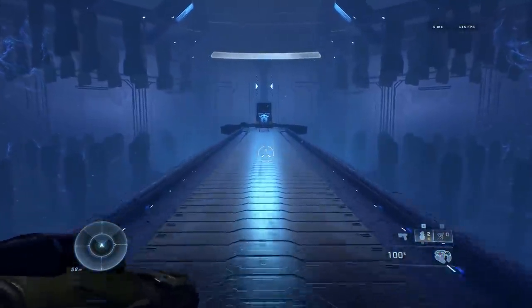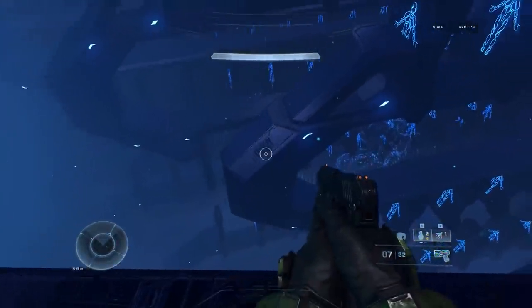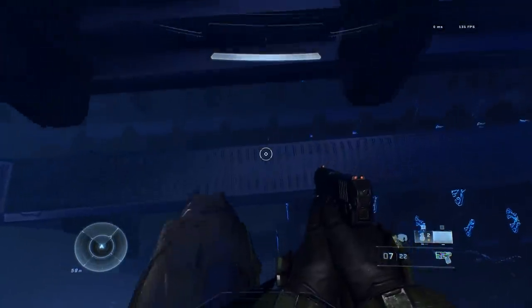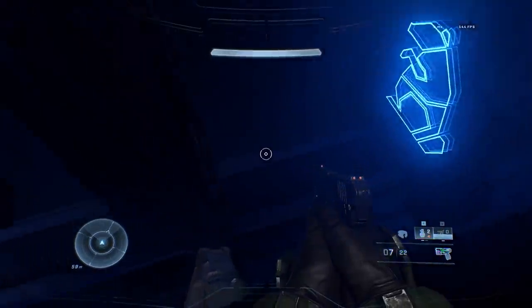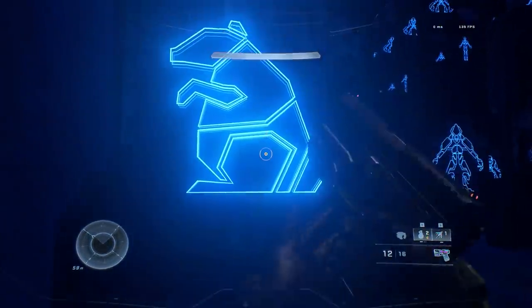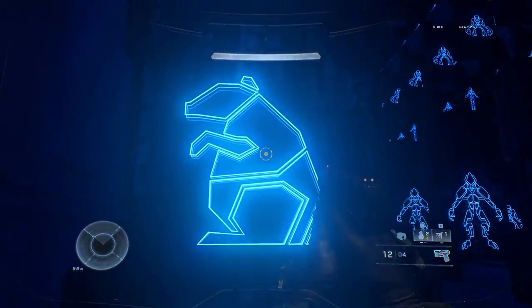A few videos back, we were looking at the different species mounted inside a Forerunner structure and talked about these being the chosen species of the Forerunners. As it turns out, General Kid discovered the secret ultimate fourth species, which is the secret rat Easter egg — it may actually be one of the gophers we see on Zeta Halo. It's really cool, and you should check out General Kid's full video on it if you want to see more.